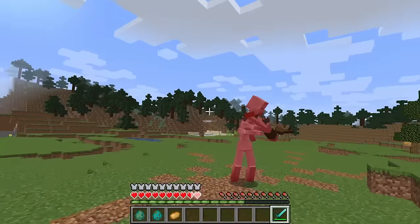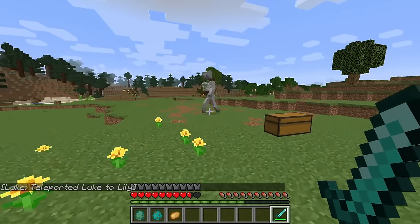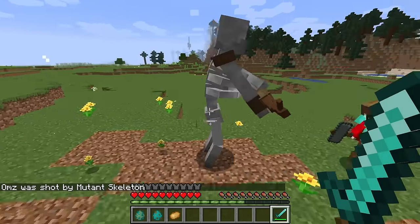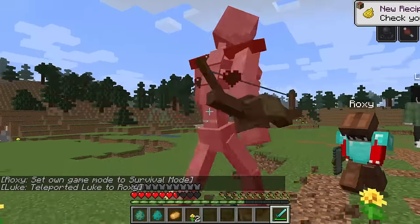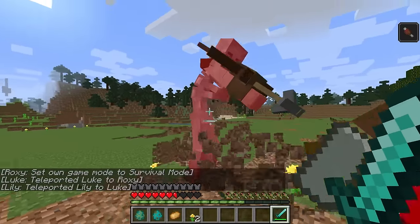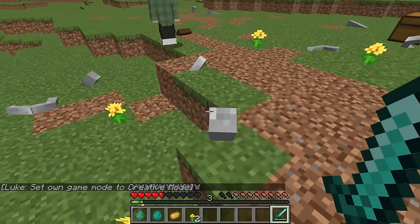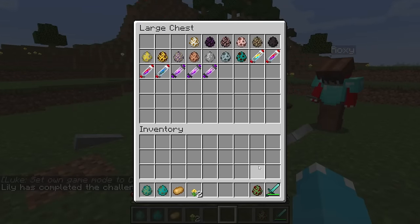Come here — this guy is mega powerful. I need some backup, help me out! I died, but I'm coming back for part two. I'm attacking with everything I've got. Watch how he's shooting at you Roxy. Don't worry, I'm here for backup — and we got him! He exploded — did you see that? I can see his bones everywhere. That was awesome. Next up we have the mutant creeper.